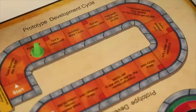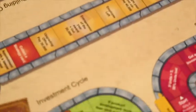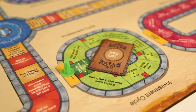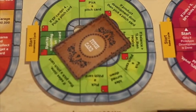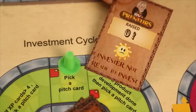Player A hires two employees and moves into the prototype development and investment cycle. To get into the investment cycle, the player has to submit one investor's card. Here, the player has a chance to get funded using pitch cards — tokens which decide how much funding a player can raise while pitching: 2 lakhs, 50,000, or even nothing.